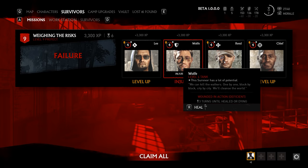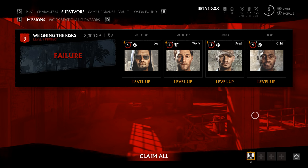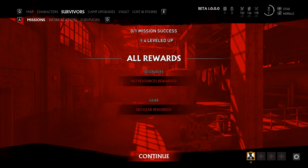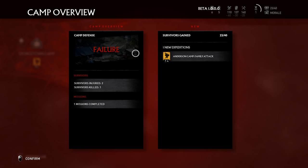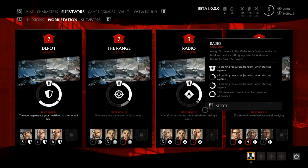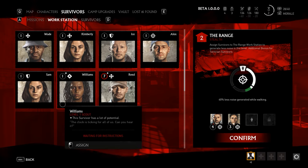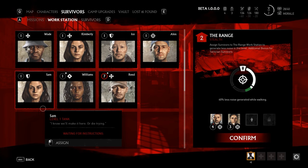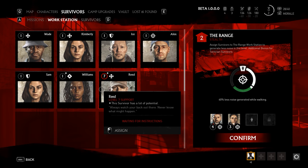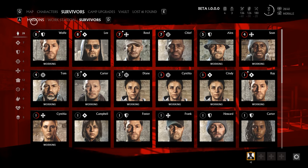If you fail a survivor mission, your survivors have a chance of getting injured. If this happens, you'll have to use medicine to heal them within a time limit; failing to do so causes survivors to fall into the dying state, from which there is no recovery, and they will eventually die. Survivors can also be killed by raids on the camp by the Family. The main reason to level up survivors is for the workstation — this is where you can put survivors to operate, and depending on the experience level of the workstation you will receive different buffs to your playable character throughout missions. The higher the survivor level, the more they fill up the workstation bar, and they give extra if they are the same class type as the workstation they are in.